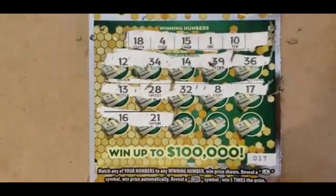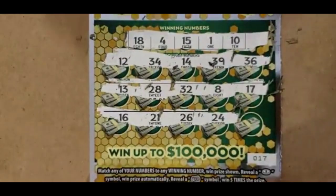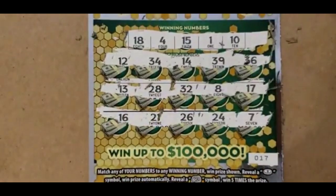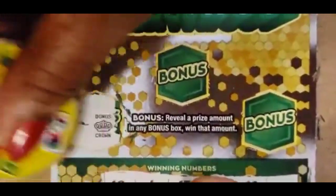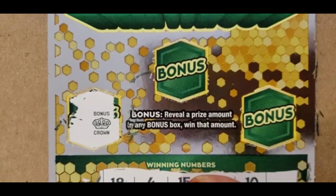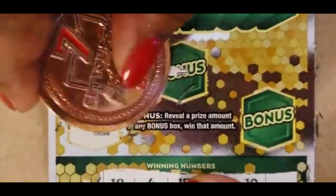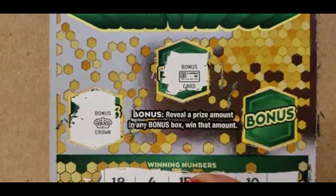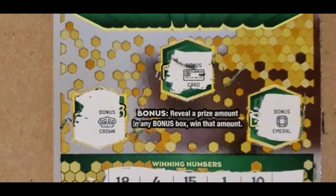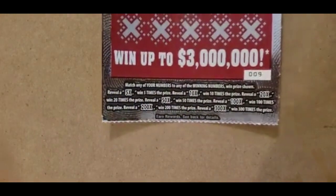Last row: 16, 21, 26, and 24, and 7. Nothing matching at the bottom. There's nothing there. There's nothing in that bonus — looked like a blank check. And nothing in that bonus. Ticket 17 is a dud.